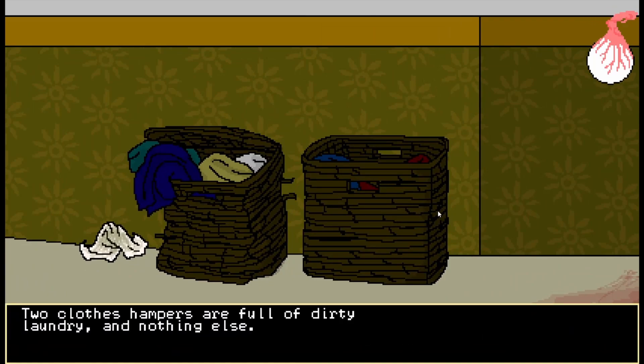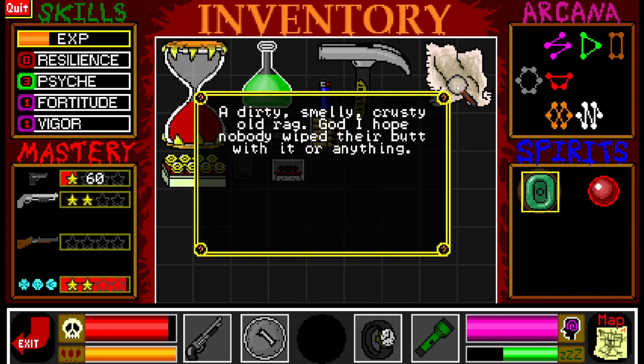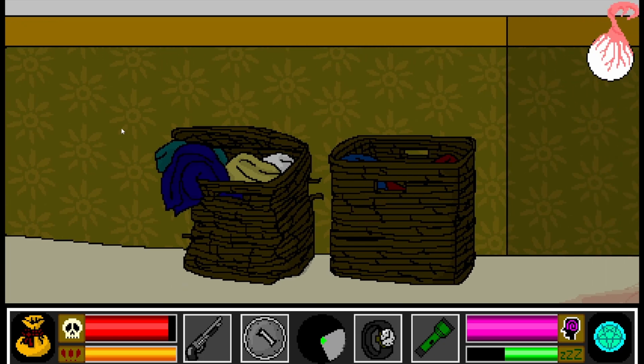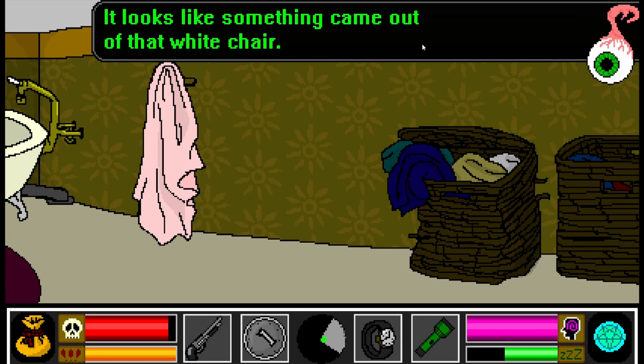Two closed hampers are full of dirty laundry and nothing else. This is the kind of thing you hide in when you're playing hide-and-seek as a kid - and then you get caught every time because everyone always looks there. The dirty, smelly, crusty old rag. I hope nobody wiped their butt with it or anything. I think they used it for something else. But I think I also know what this is for. We can have some fun with that later.